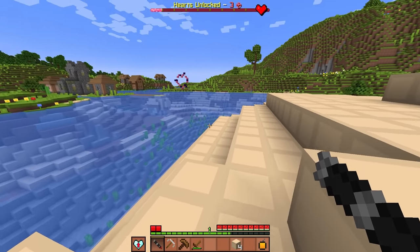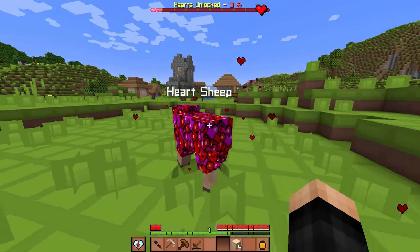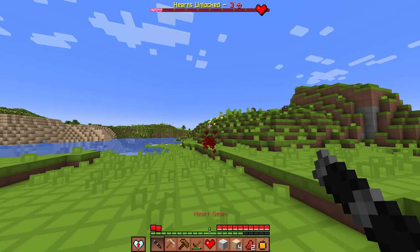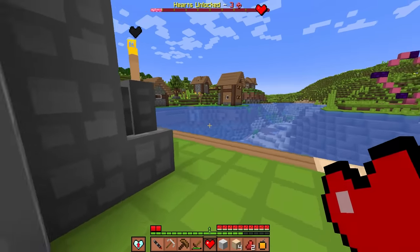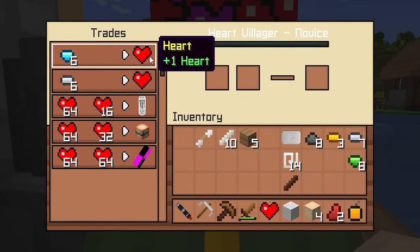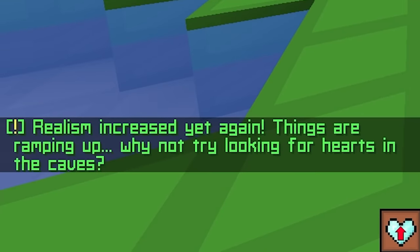The heart beam works as a little heart laser - shooting it at a sheep turns it into a heart sheep, and killing it drops a heart. We test it on a villager, creating a heart villager who offers to trade six diamonds or six iron ingots for one heart, which is basically a scam. After eating a heart, realism increases again.